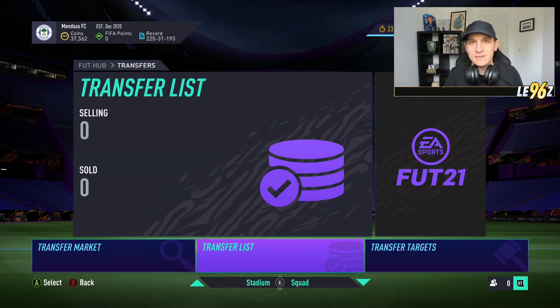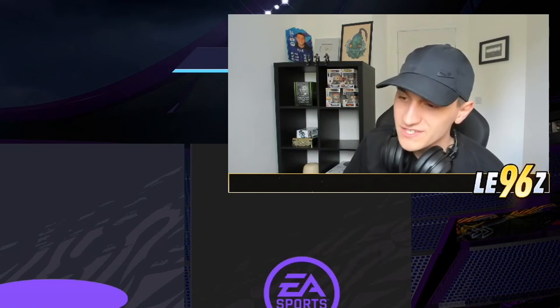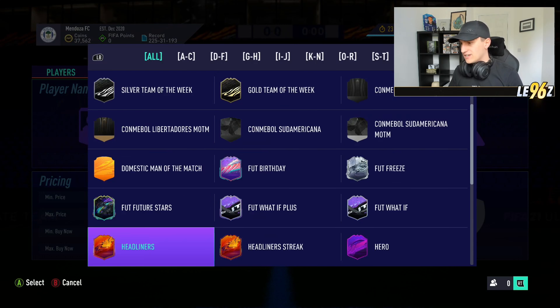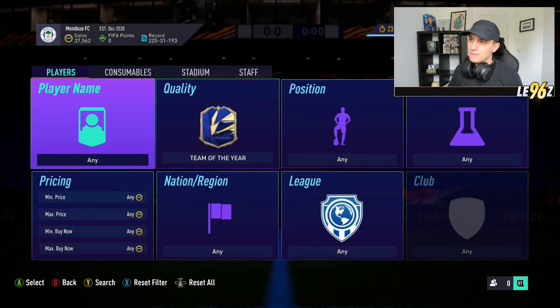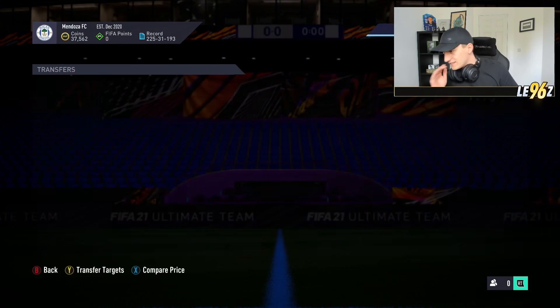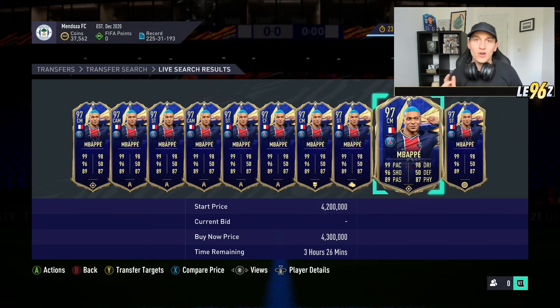In terms of making coins for Team of the Season, you want to keep it as simple as possible. If you go on the market and look at some of the higher tier stuff, it's an absolute minefield. Mbappe has dropped a good couple hundred thousand coins — pretty much everybody is losing coins right now.